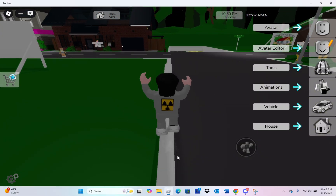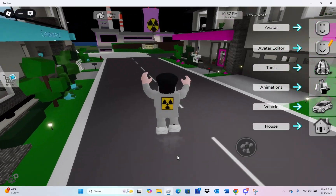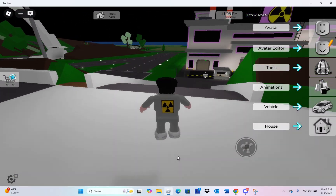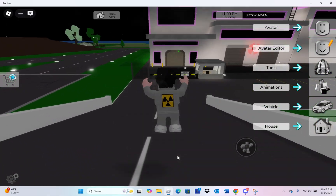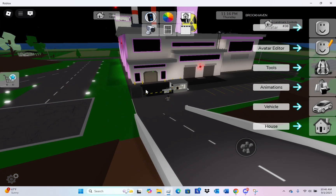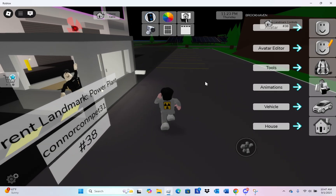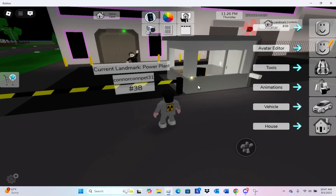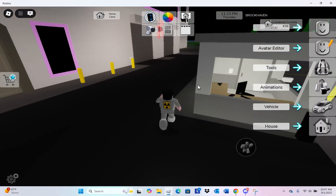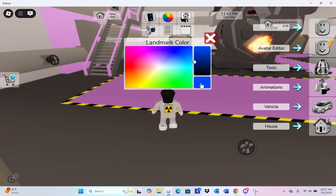I want to tour you around the nuclear facility. You can actually color it — nice! It's my nuclear facility! It's mine! I own a nuclear facility now, baby! Look at that, yo, this is sick. I own a nuclear facility. I'm tired of pink — we're making it blue, my favorite color.